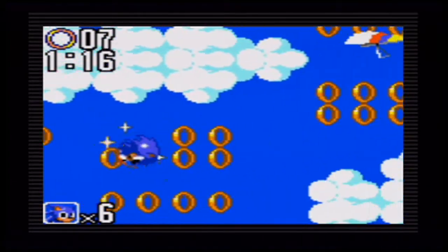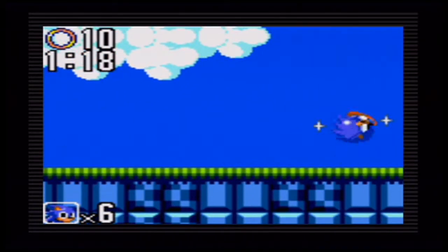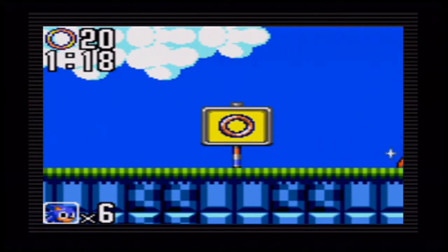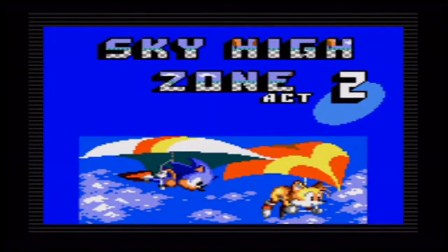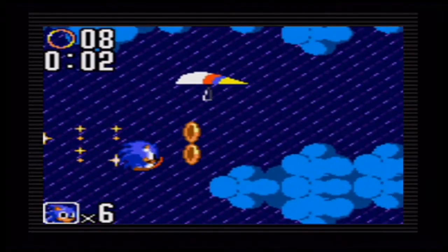You might think the Hang Glider is garbage to control, but I actually found it pretty easy. By the way, there are some notable prizes if you reach the gold signpost — depending on what you get: Robotnik gives you nothing, a Rings icon gives you ten additional rings.